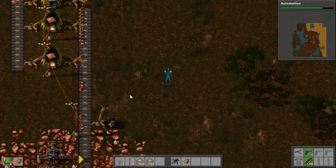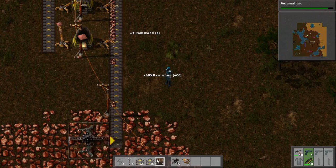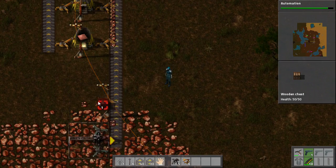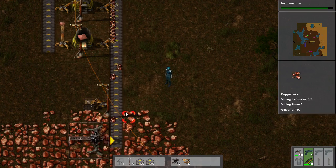Later I'll come up with a better solution for it all. Now this needs to be on the other side of the belt because inserters go to the far side.